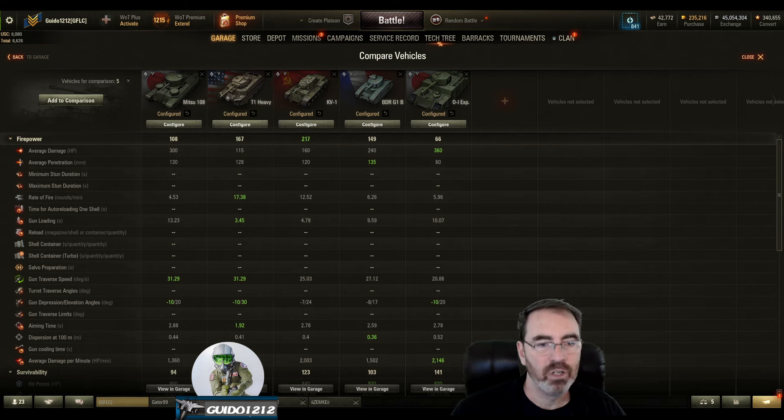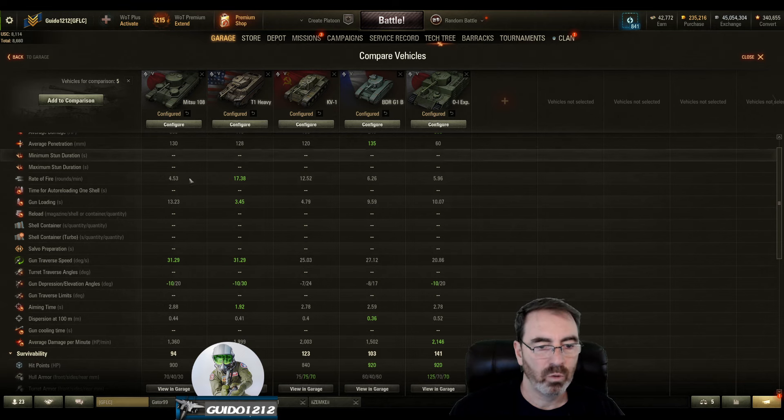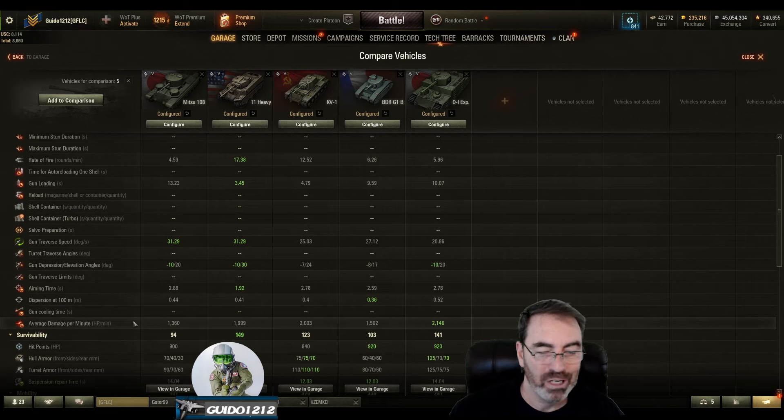The OI with the 12cm actually has more alpha than the Mitsu, but the Mitsu is pretty far above most of the rest. Penetration at 130 is good and competitive. The OI's heat gun is a weird situation — the upgraded guns are smaller, but the lower 12cm hits for 350. Gun loading on the Mitsu is 13 seconds; I got mine down to about 10 or 11 with equipment. This is a really long reload for a 105mm — the BDR is close with what I think is a 90mm.